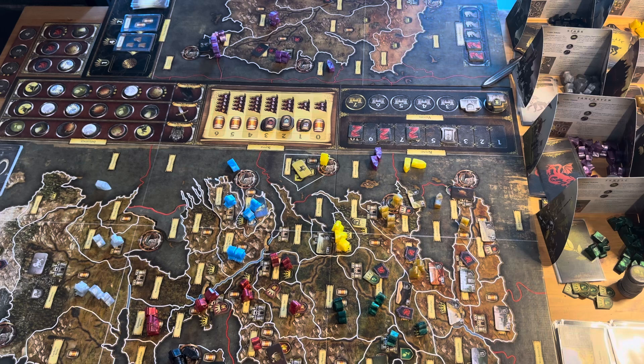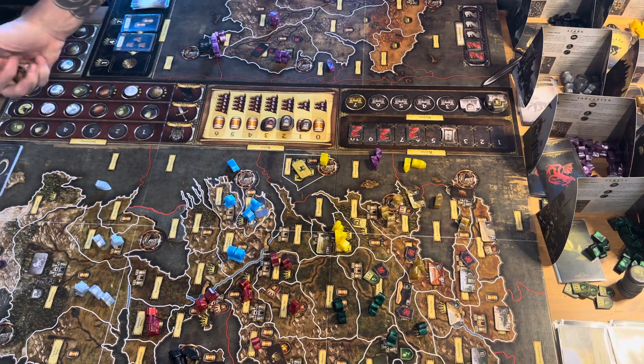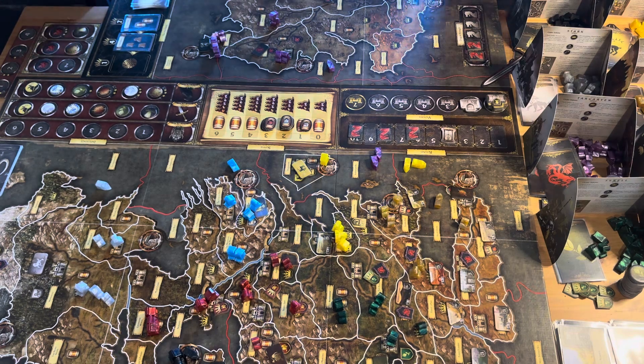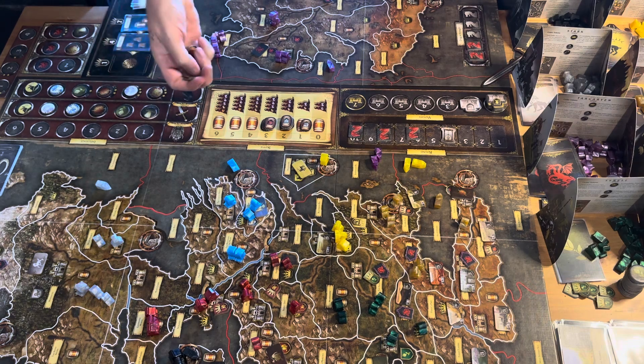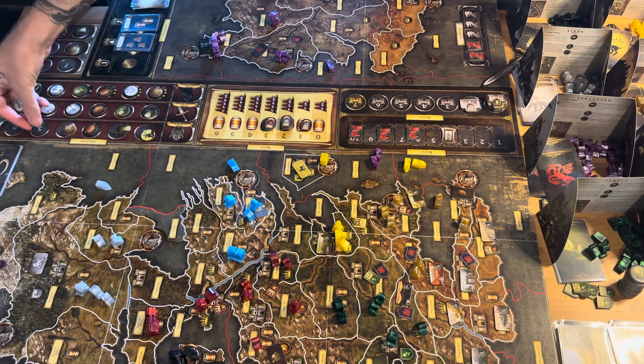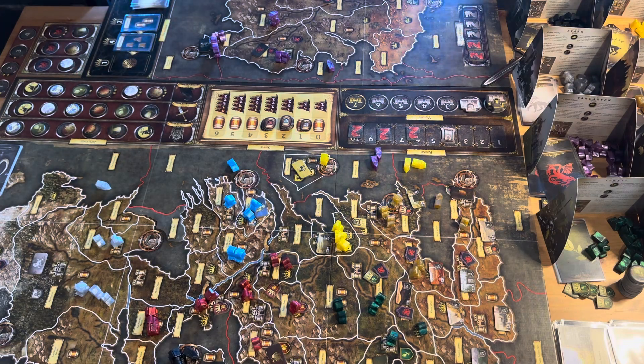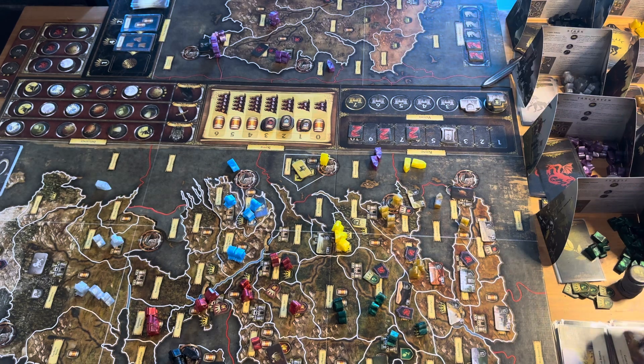Let's go ahead and shuffle up the influence track. We're just going to do a shuffle of these and place them how they come up randomly. With the influence track, we'll get bid on, but since we're just playing a simulated game, we'll just shake things out and place whoever comes out. So we get Baratheon, Greyjoy. Stark moves down a bit, Lannister moves down a bit, but no worries. And we're not able to play support orders. Let's jump into our orders phase.